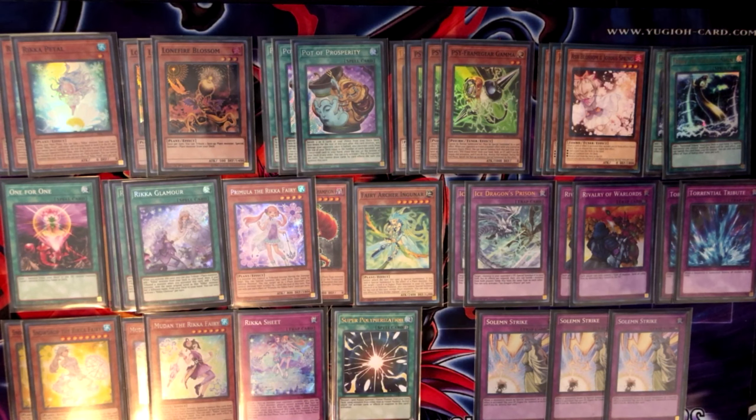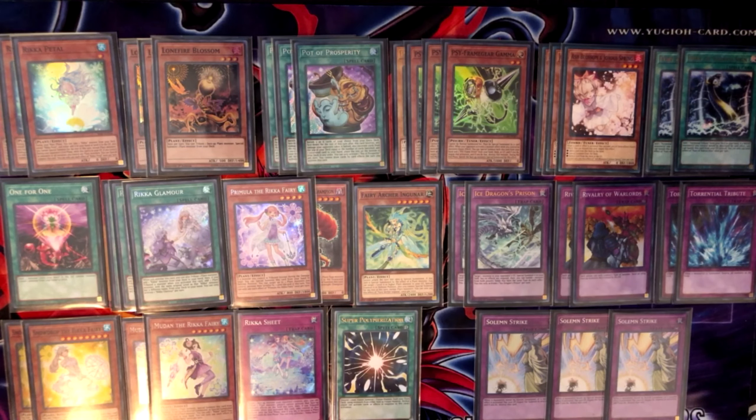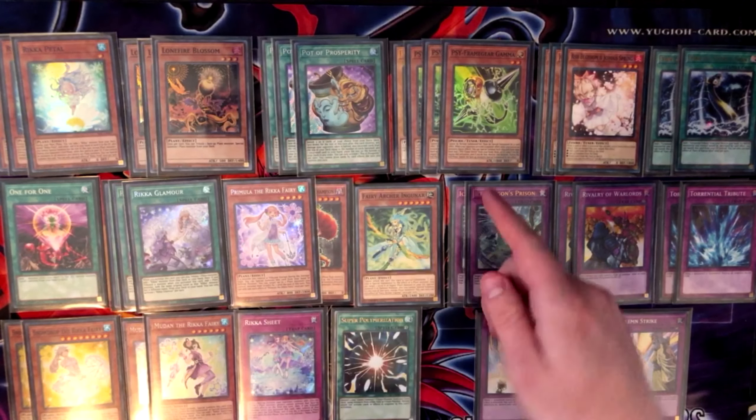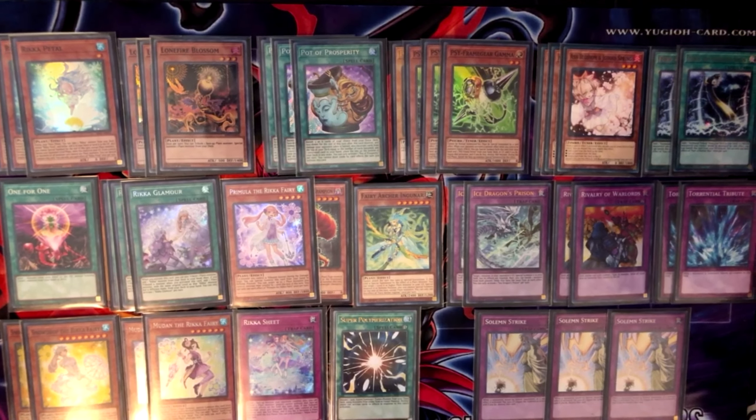Obviously three copies of Ash — it is a very important card this format, just the most versatile card, it hits everything. Two copies of Kairu Shin to search Torrential: I only drew it once or twice, but it was pretty decent — searching Torrential, forcing out their Ash if they don't want to deal with Torrential. Having graveyard protection is also nice, protecting all of your water monsters, which is your entire Rika engine outside of Fairy Archer, Lonefire, Gamma — it protects your entire Rika engine, which is actually insane.